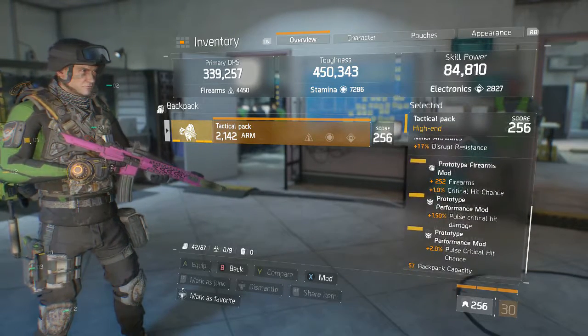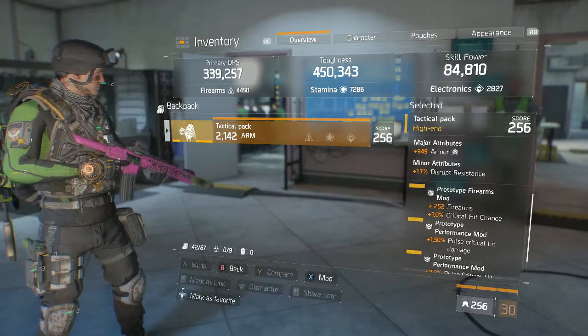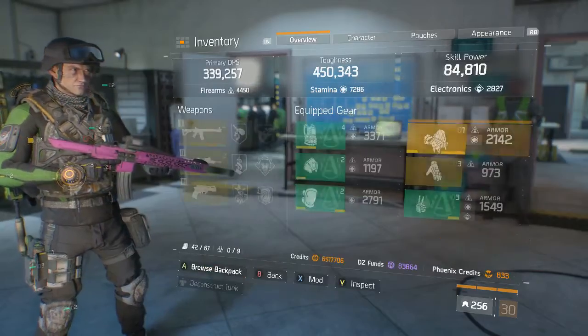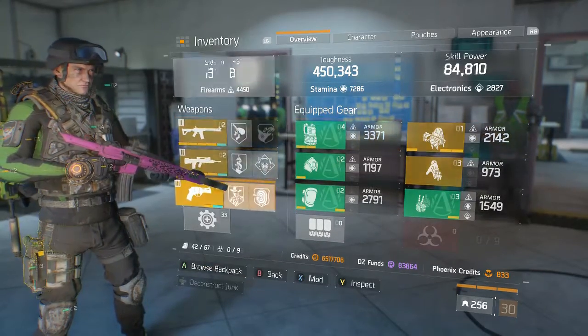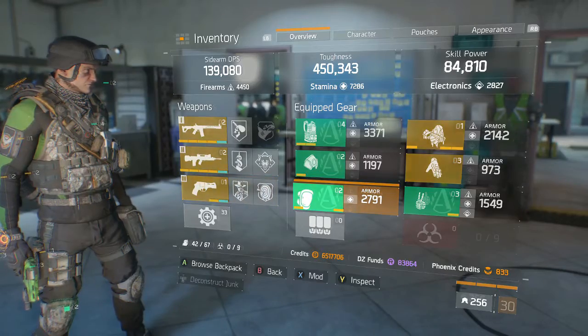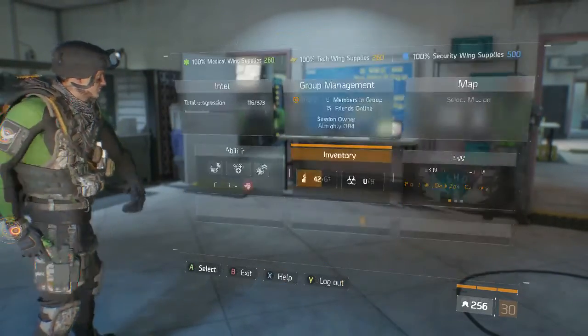My backpack is Technician — the talent doesn't really matter — plus 949 armor, and basically just my mods on it. That's pretty much the build. I'm using a Rhino which doesn't really matter.